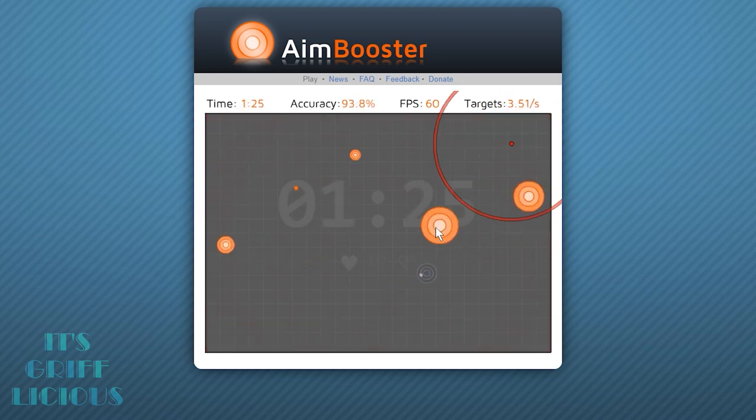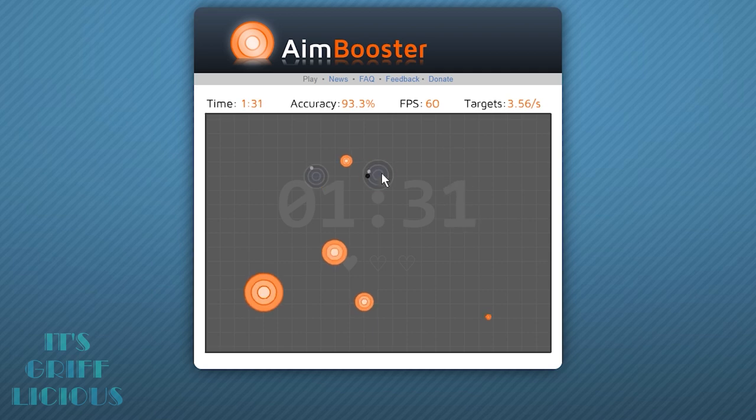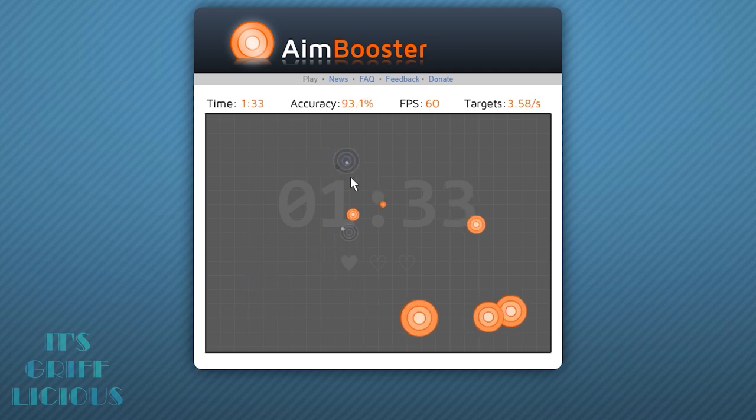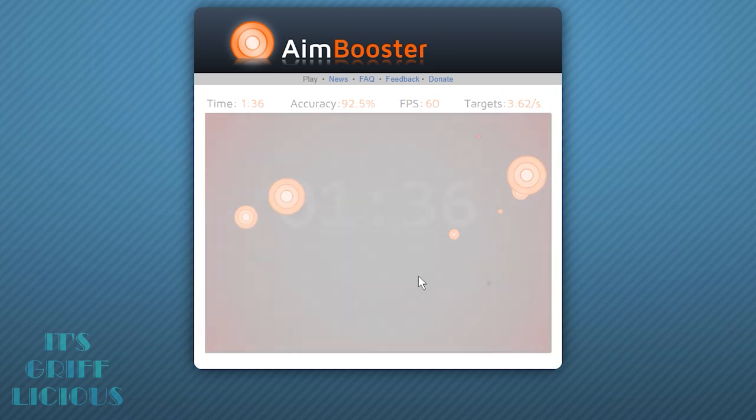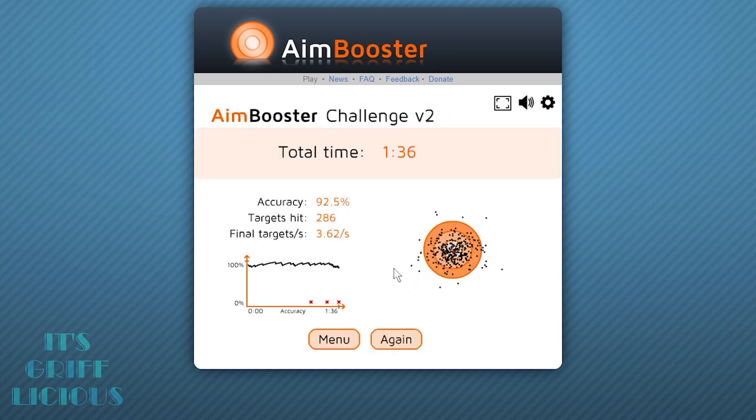Something that's fairly important is to make sure that your mouse sensitivity while you're on your desktop is similar or as close as possible to your in-game sensitivity. This will make sure that you're committing the right muscle memory to your movements. One thing I always enjoy doing is to try and do a challenge or two while I'm in the lobby waiting to board the plane.